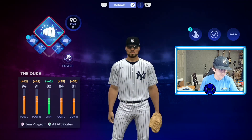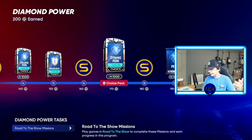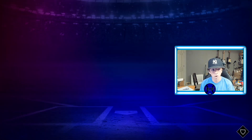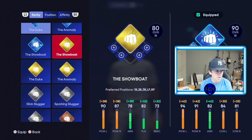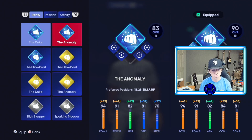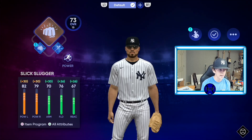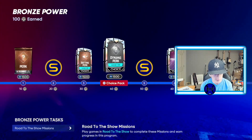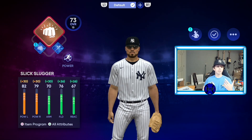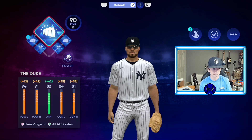Looking at the program, there is XP along the way for the item program. Once you've completed all the gold power archetype, switch to contact — that allows you to do the program again. The lower levels give you less XP, around 1,500 XP, but they're easier to complete. As you work your way up you'll get a ton more XP.